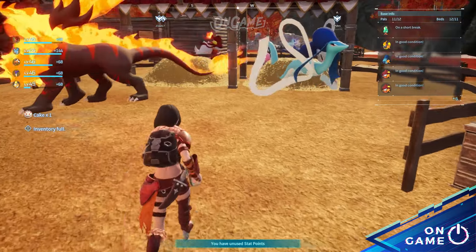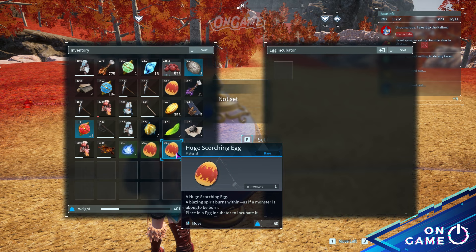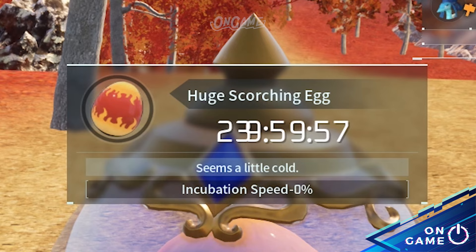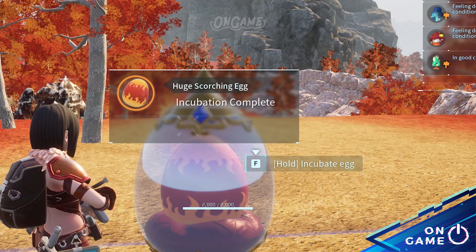After breeding your pals, of course you want your eggs to hatch faster, but sadly it will take quite a few times to hatch the egg, especially if it's a huge one — it will take forever. So in this video, I'm gonna show you how to instantly hatch your egg. Let's go!